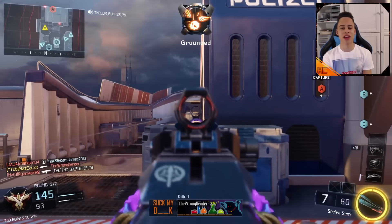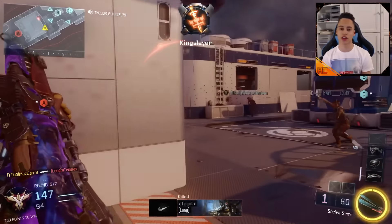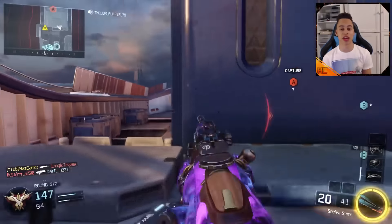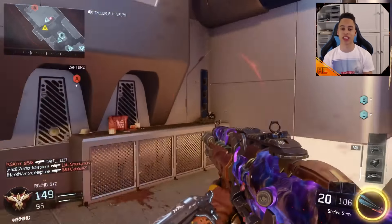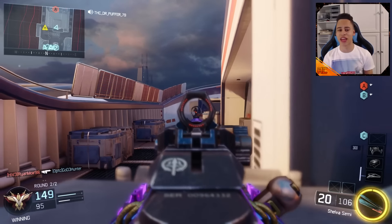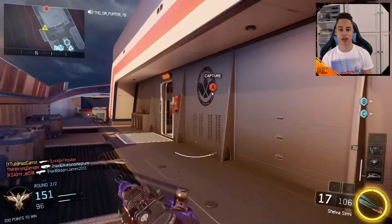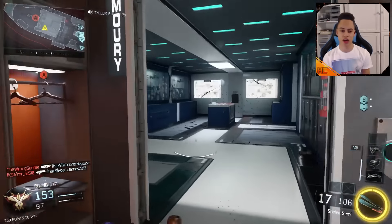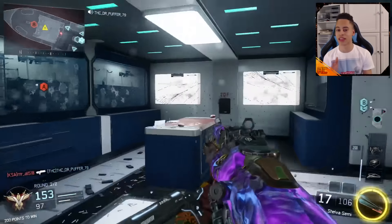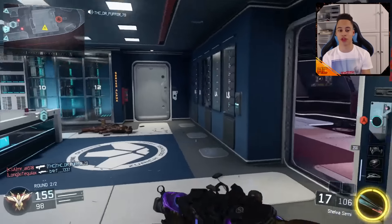Long Barrel also gives it probably about the same range as the MX Grand, maybe even slightly longer. The Shiva is a two-shot kill at close range but at further range it can drop off, and the MX Grand is basically a two-shot as well, so that kind of evens it out. FMJ is there because the MX Grand has super high bullet penetration — you can shoot through two enemies and get both kills, so FMJ helps with that.